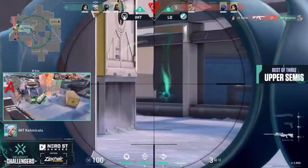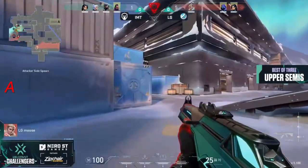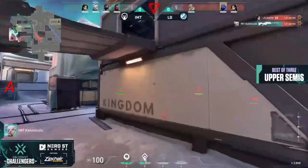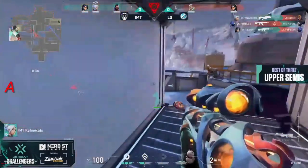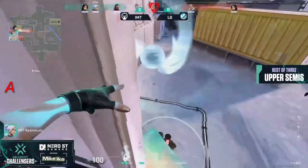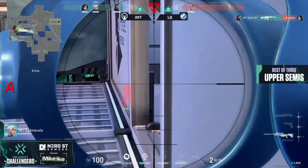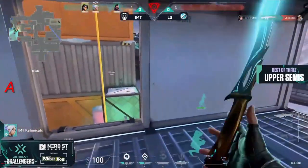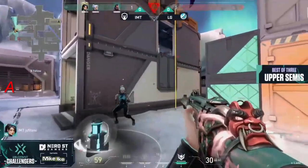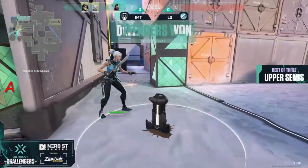Thief gets dropped by the Reyna for IMT who is up in Kitchen. Moose is going for a long wrap to try to come back underneath Tube. Chemicals is still a nuisance on the site. Is Moose's flank going to come through in time? The spike is planted wide for him. Shots come through and the play is completely isolated — JC Stani will find the final elimination on the round. It'll be IMT now getting two rounds in a row over LG.